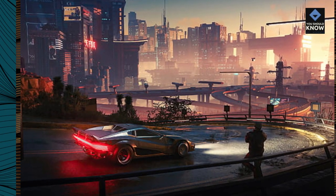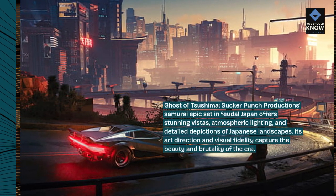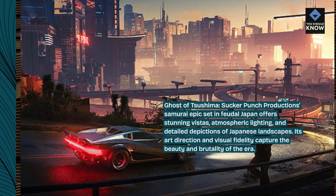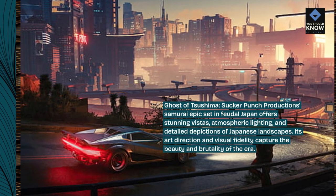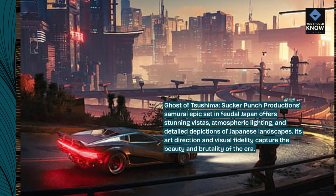Ghost of Tsushima, Sucker Punch Productions' samurai epic set in feudal Japan, offers stunning vistas, atmospheric lighting, and detailed depictions of Japanese landscapes. Its art direction and visual fidelity capture the beauty and brutality of the era.